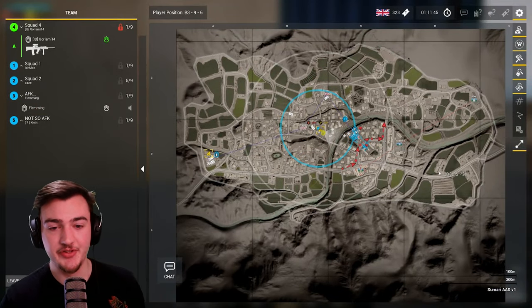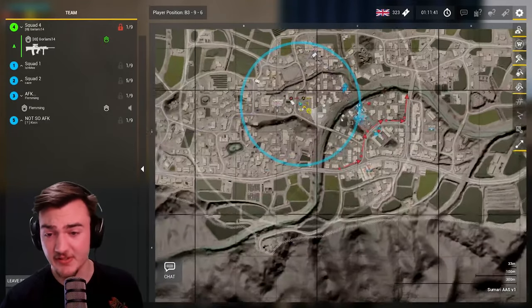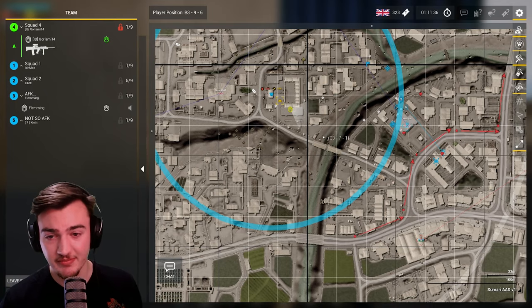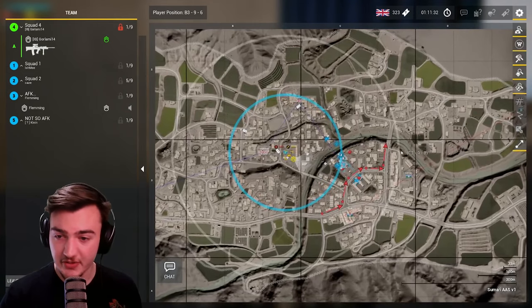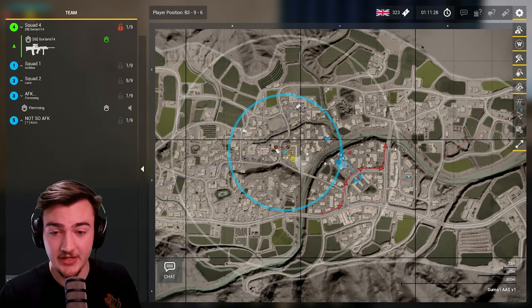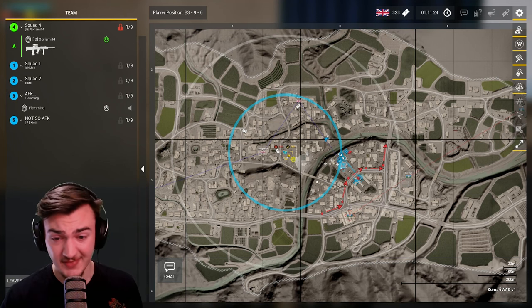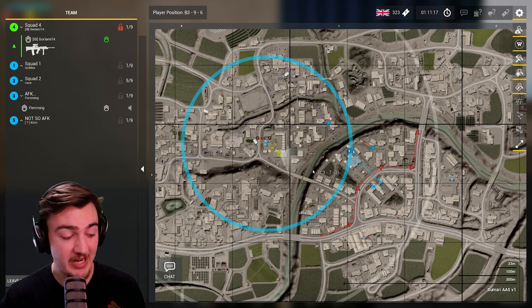The next thing is judging distances. A lot of the fights in Squad are at far greater distances than you're typically used to. If you're new to the game, coming from Call of Duty or Battlefield, or maybe haven't played a shooter in a long time, you're not used to getting shot at from two or three hundred meters. If you're coming from Arma, you understand it a bit more, but for most players it's not something that's usual.